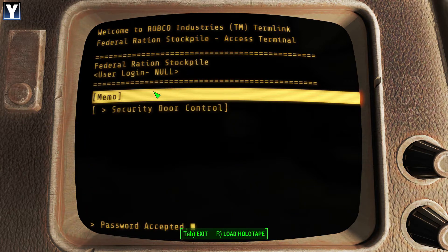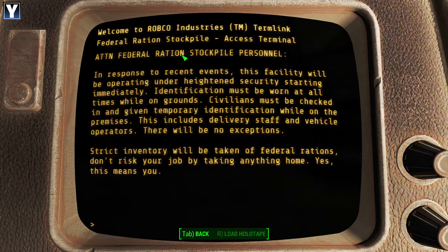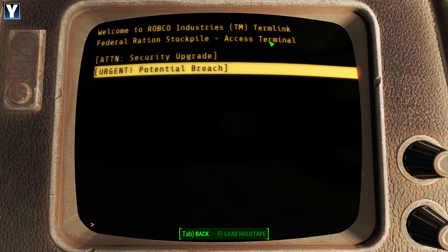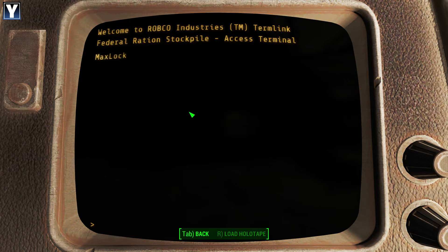Ching. Federalist. Memo - let's look at this first. Attention security upgrade. No sponsor recent events. Identification must be worn at all times, no exceptions. Strict inventory will be taken at all times. In other words, they were having a loot problem. Potential breach - groups have discovered hatching into the old tunnels connected to this facility. Minimum of three men will be stationed. So there's a tunnel area. Is that those two guys we found earlier? Or simply the breach in the wall into the sewers? I think it's the latter.